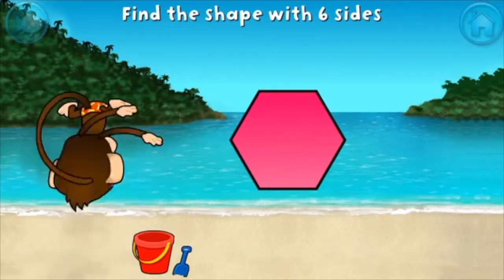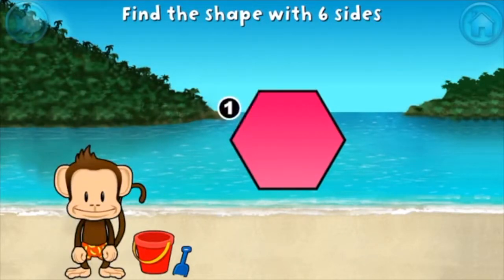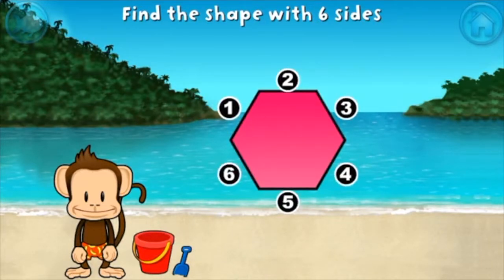That's right! A hexagon has one, two, three, four, five, six sides.